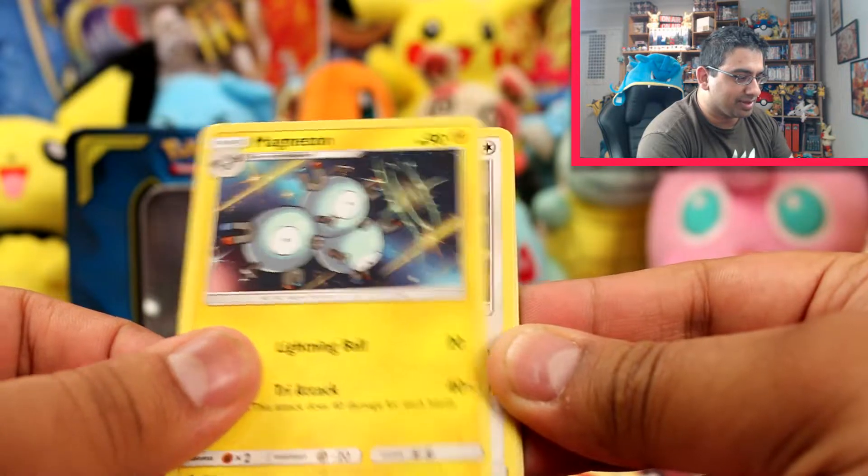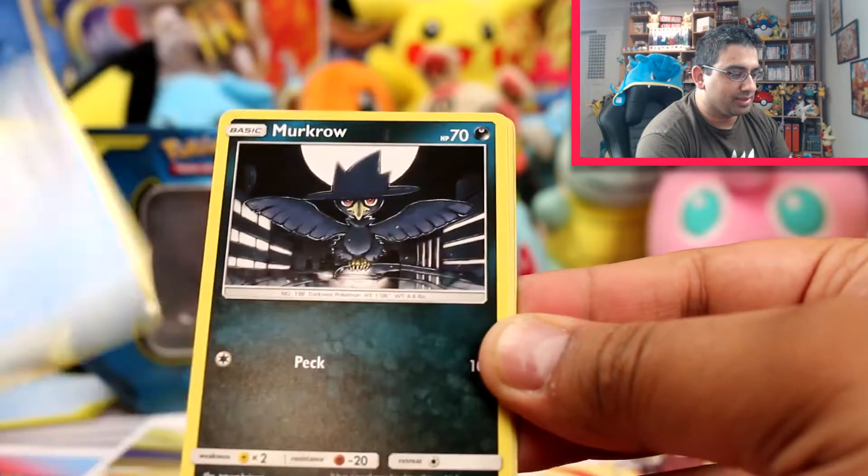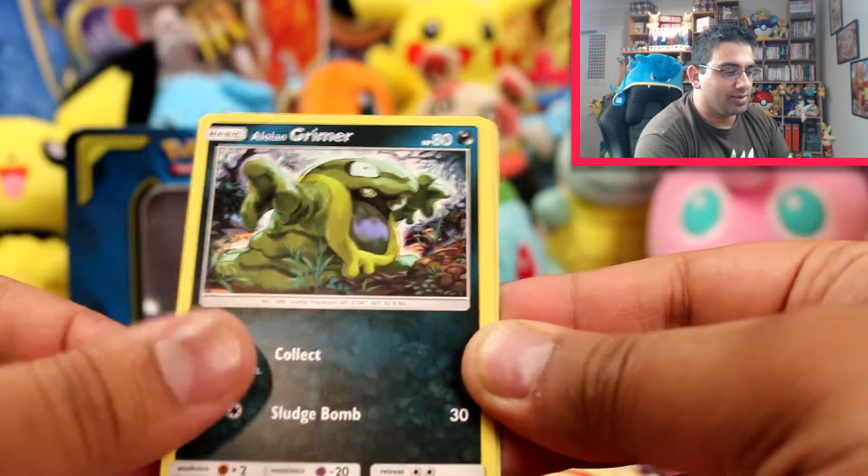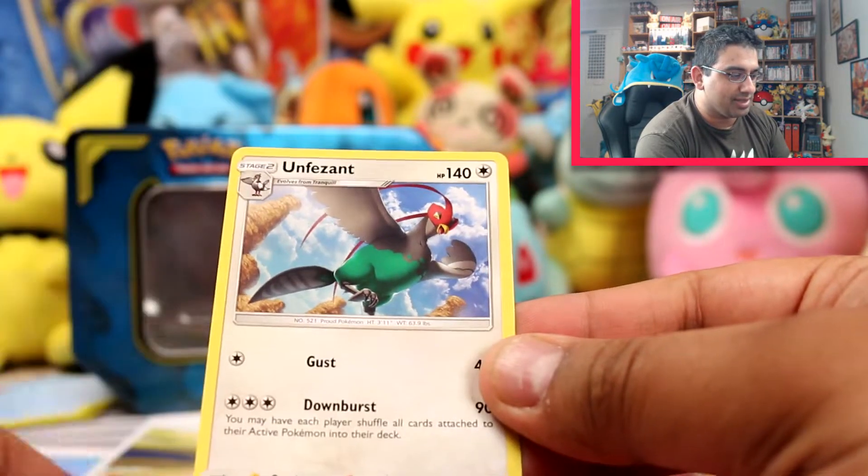Psychic Energy, Magneton — I love this artwork — Barrel, Blade, Snover, Murkrow, Exeggcute, Alolan Grimer, Hoothoot, a Munna reverse, and an Unfezant.